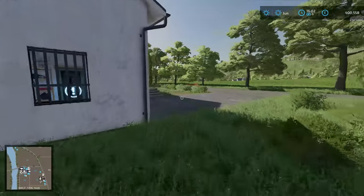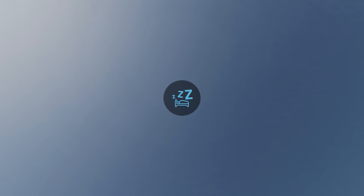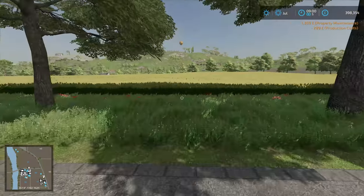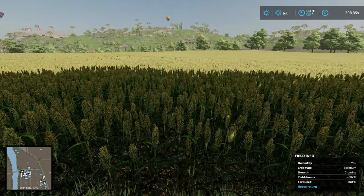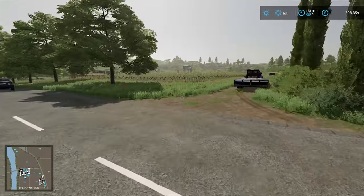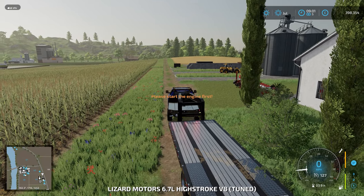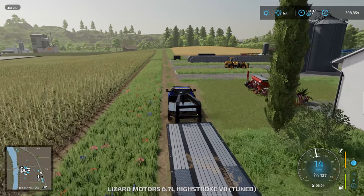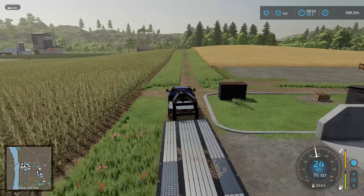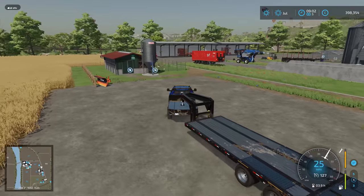Okay. Go to 9am. Ooh, look at that — the sorghum looks great. And that is 100% fertilised, so that's good. The corn is looking fantastic as well. Just really hoping the grass isn't too long over in the grass field. Looks like we actually have a field ready. Wow. It's so much better having seasonal growth switched on. Yep, the oats look to be ready.